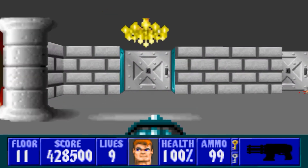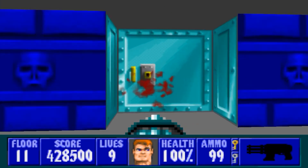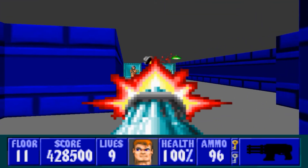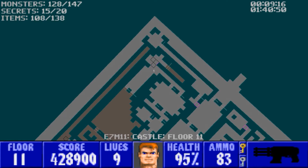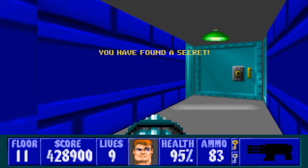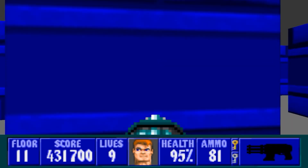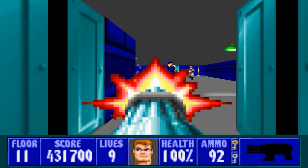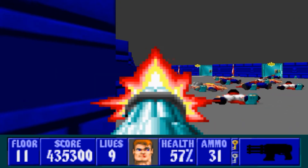Now we shall go back through a third time. Let's open this up. We have some guards and our last little bunch of secrets — push this wall and then push this one here. Get through, get rid of these guys. Right here you can push that and look what pops out — an extra life. Let's get all these guys down. How many Schustoffel are there in this room?